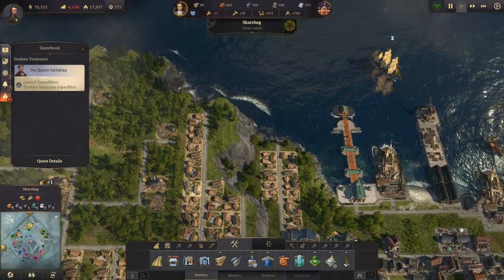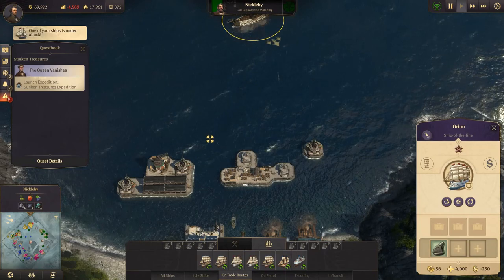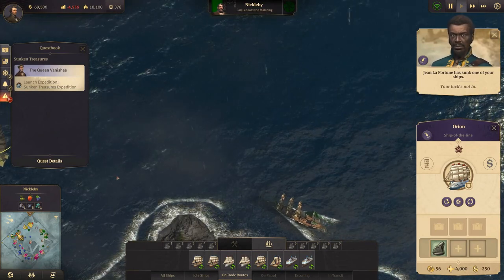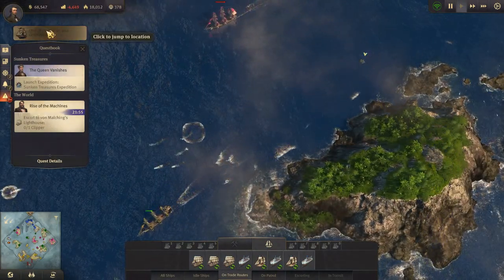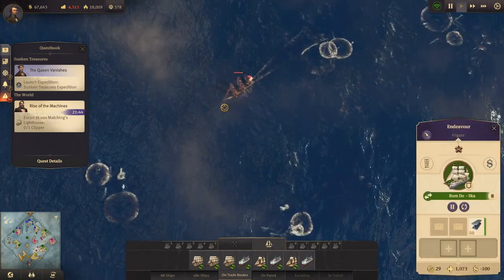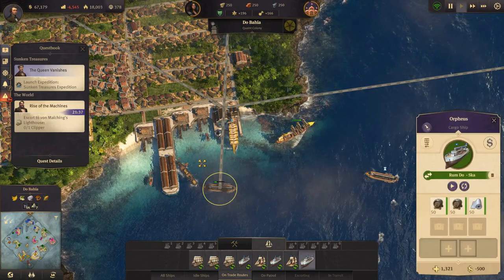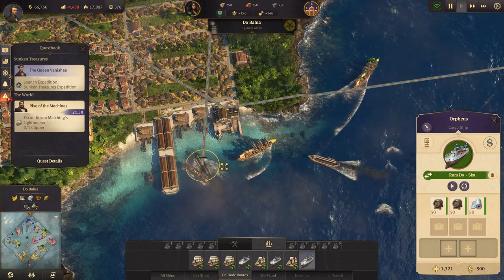Ready the ropes. Where do we have a ship that we can sell? We have one here - ship under attack. Oh, that's not our harbor.